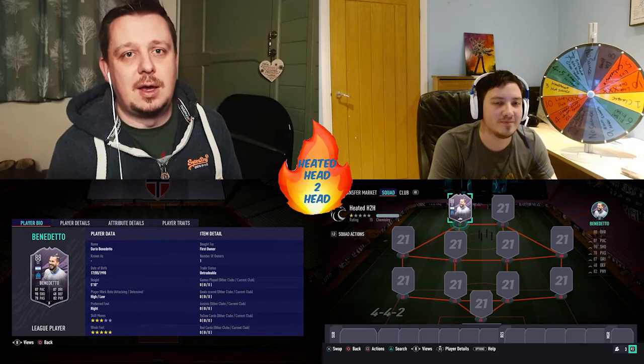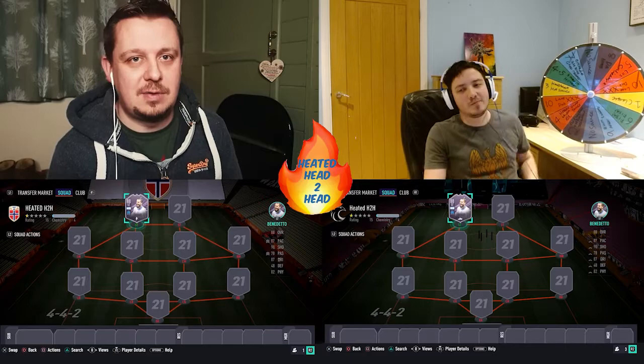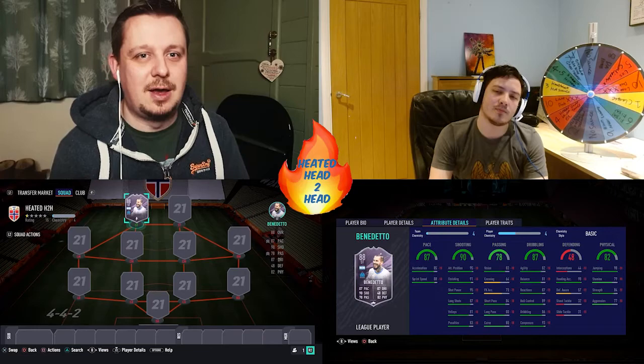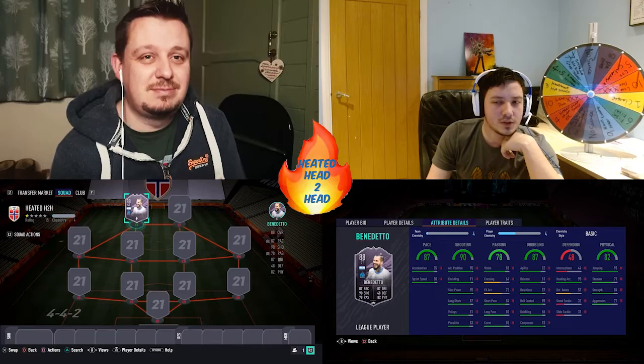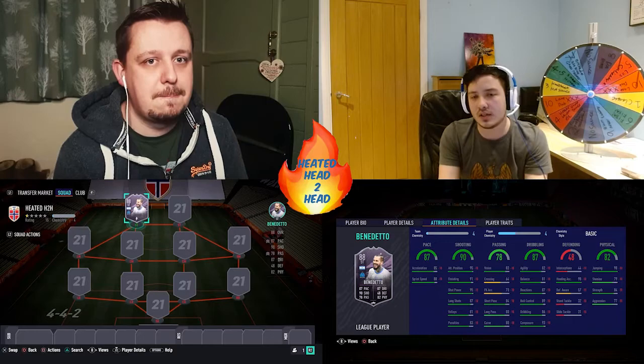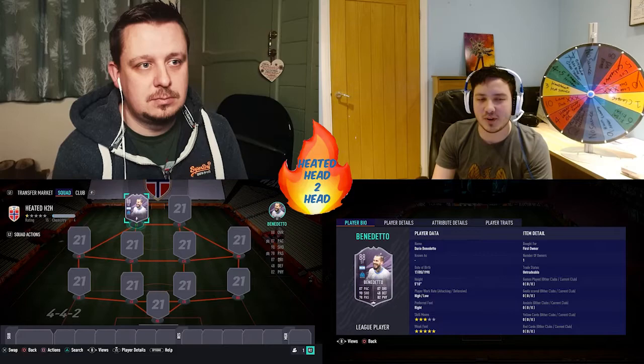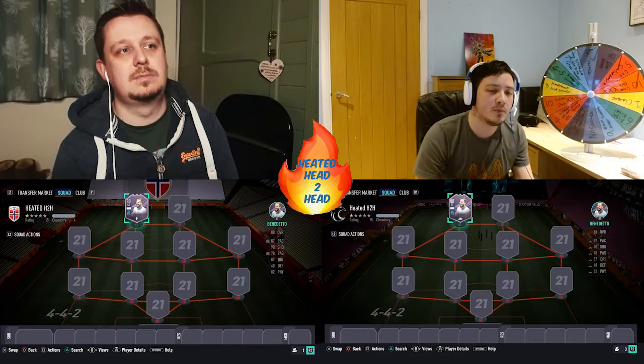Even though I've got a catalyst on him, his passing is seriously lacking — he could not pass to save his life. I also think that little bit of extra pace would help; if he had 90 pace and was boosted over catalyst, that would make him a bit better. Otherwise the rest of his stats seem pretty good. He's got 98 jumping so he'll be a threat, decent agility, and the finesse shot trait which is always good. He looks like a solid card but could use a bit more passing and maybe a tad more pace.